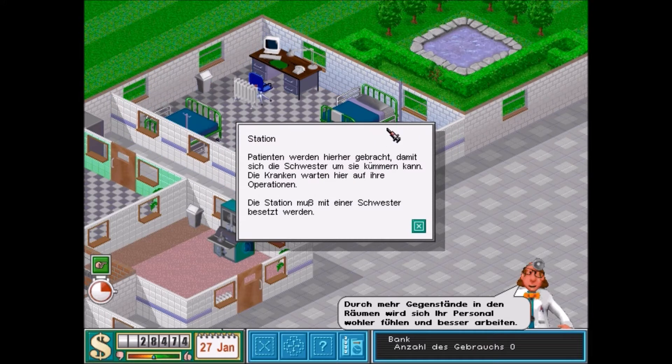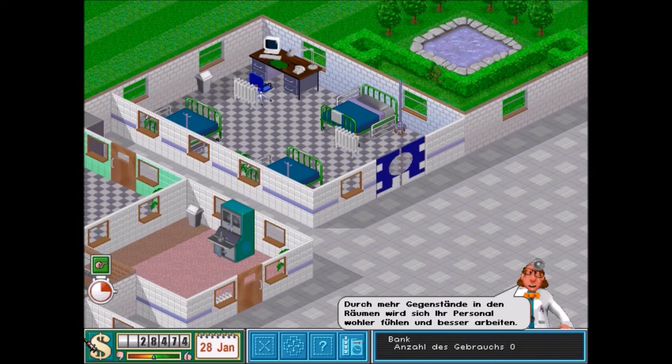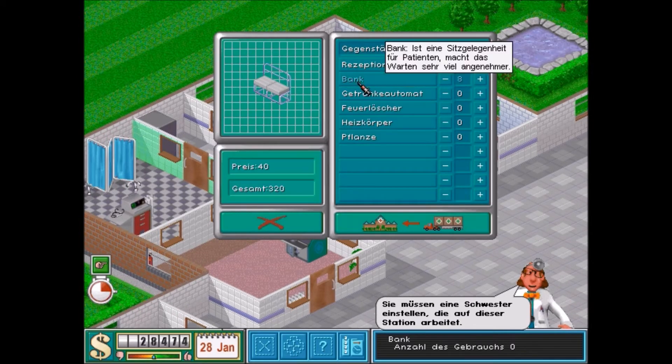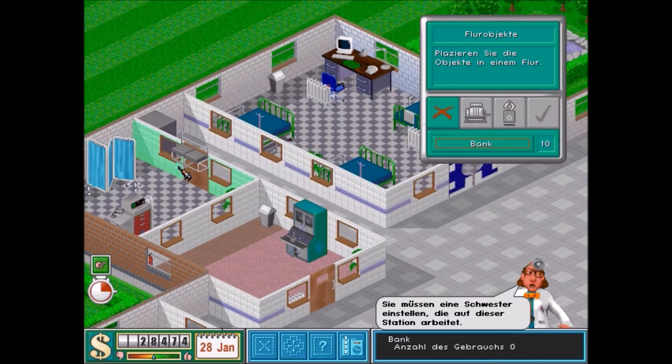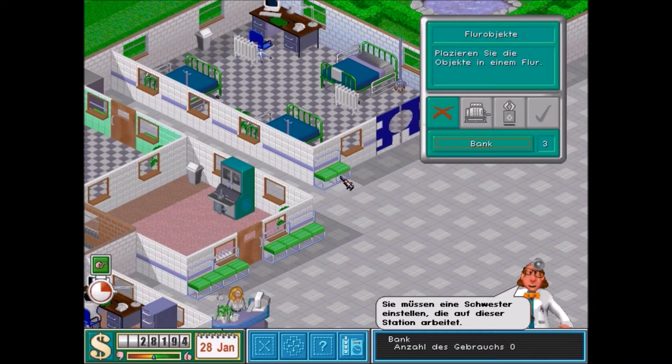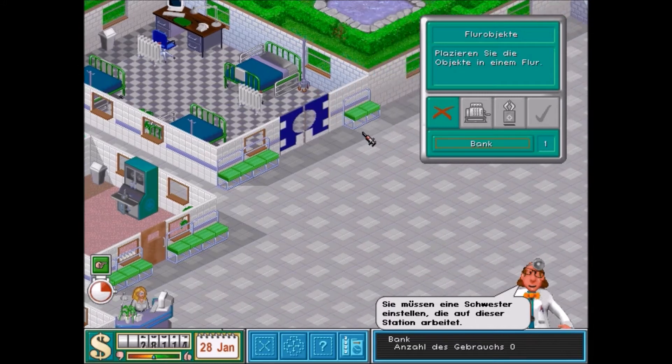Stationen – Patienten werden hier hergebracht, damit sich die Schwester um sie kümmern kann. Die Kranken warten hier auf ihre Operation. Die Station muss mit einer Schwester besetzt werden. Jetzt aber doch das Wichtigste: Bänke. Da machen wir mal drei hin, hier vier, da noch eine.